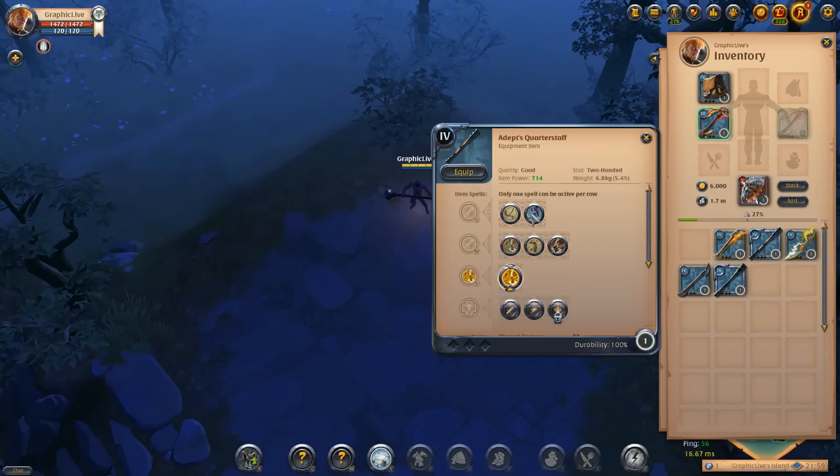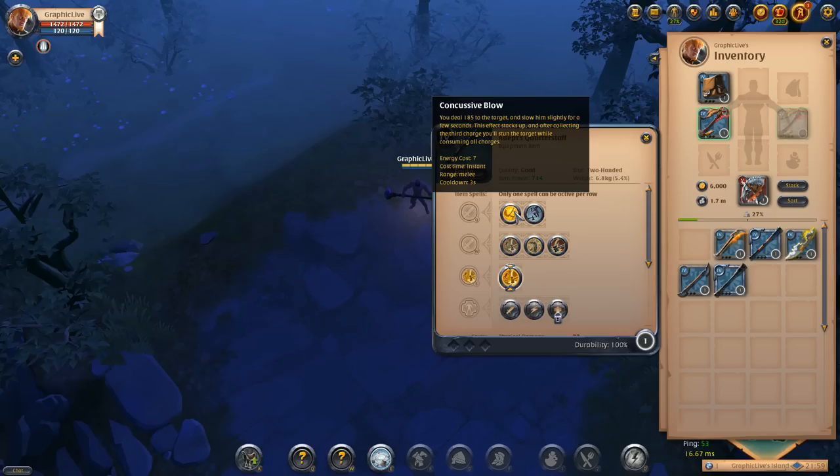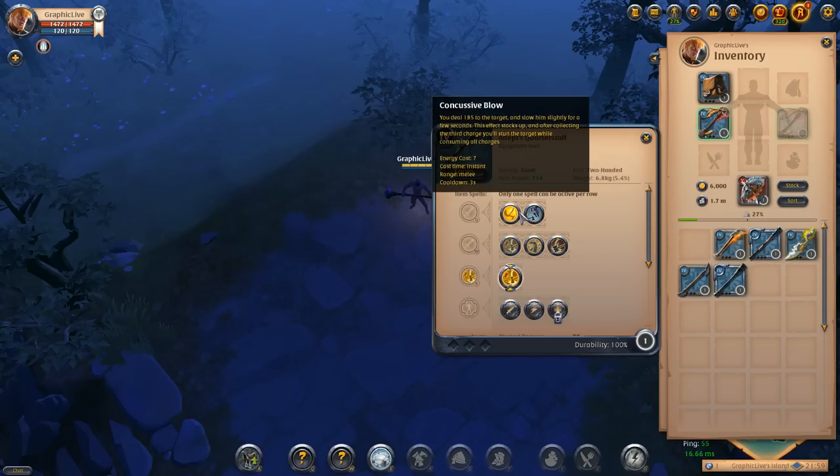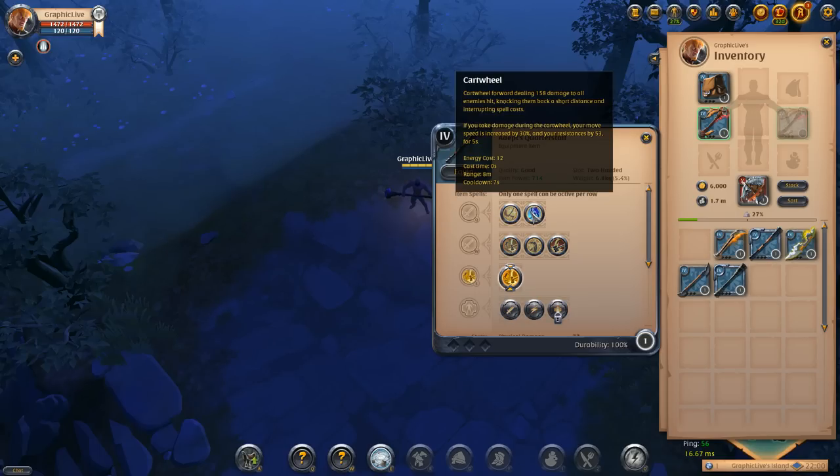Right here on the staff of balance you're going to have the concussive blow or the cartwheel to choose from. Both of these are actually very good abilities. The concussive blow deals 185 damage to the target and slows them slightly for a few seconds. This effect stacks up and after collecting a third charge you'll actually stun them, consuming all the charges — very strong to continually use that ability and get slows and stuns. The cartwheel is also a very strong ability.